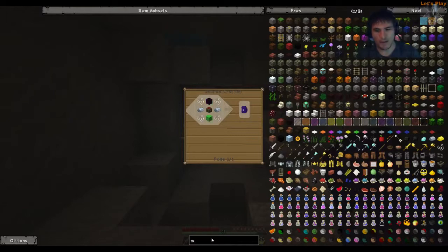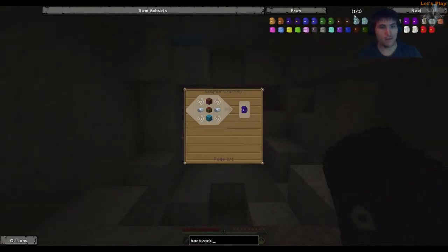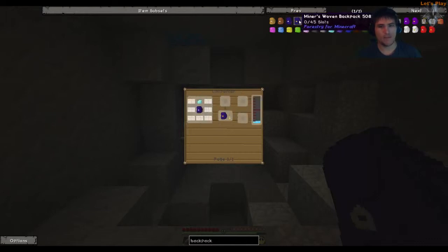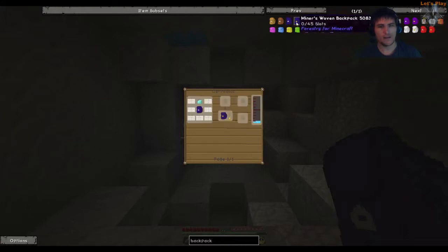If we type in 'backpack' over here, we should see a whole load of these backpacks popping up. The 15-slot one is the miners' one that I made. The next one up is the woven one, which requires a carpenter to make, and it also requires woven silk — which is just silk wisp, which you get from bees. So yeah, Wispy Queen. We're not going to be doing that just yet.